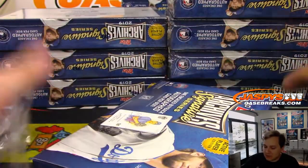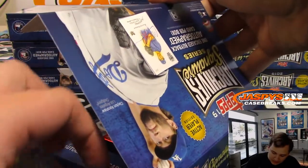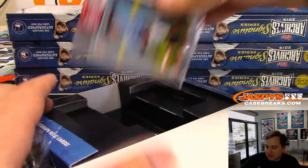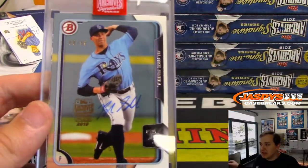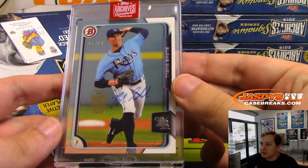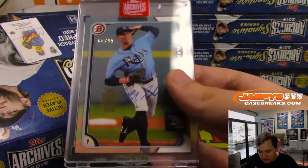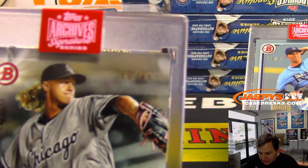$49.99 on our website, JaspiesCaseBreaks.com for this. A little Cy Young action — 60 out of 99, that is Blake Snell on the 2015 Bowman card. So look at this: 60 out of 99 Blake Snell, and then 60 of 99 Kopech. That's kind of weird.